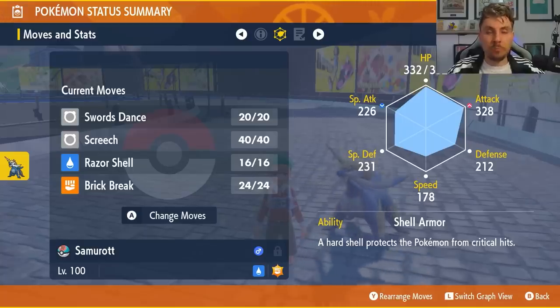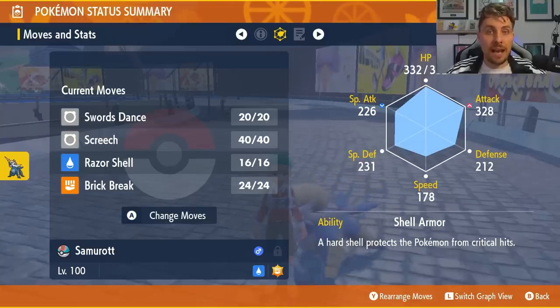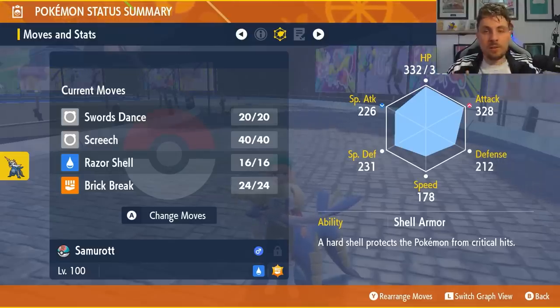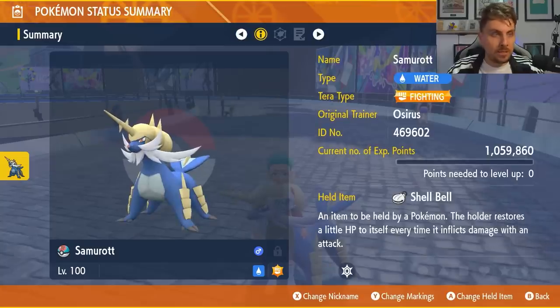The big thing here is that Samurott does get access to Sacred Sword, but if you combine that with Screech it's not going to work. Sacred Sword ignores all stat changes on the opposing target, so Screech is kind of a waste of a move, whereas Brick Break can take advantage of that. So this is the basic premise of the Samurott and I'll show you with some damage calculations how this Samurott fares, with the Shell Bell, Adamant nature, and that EV spread.